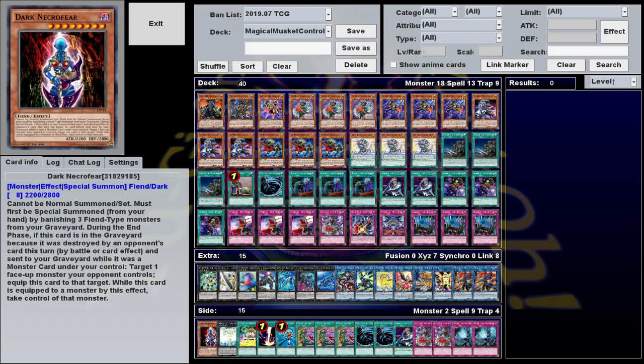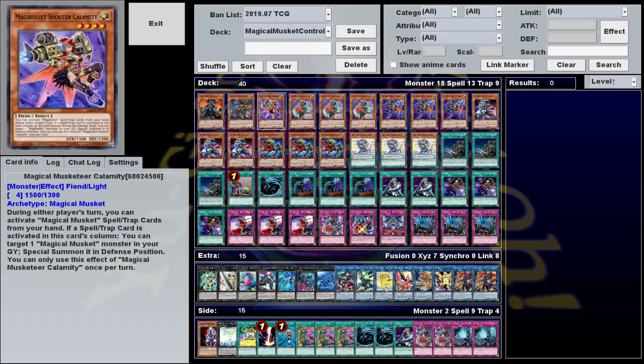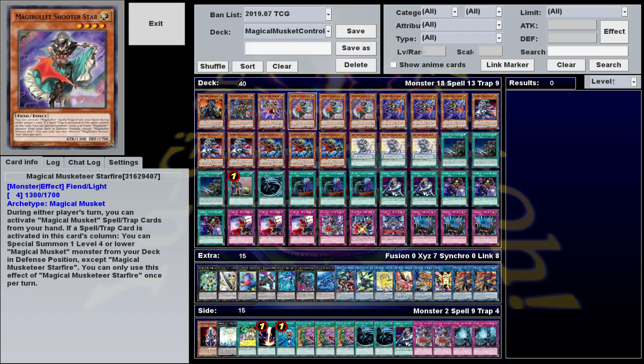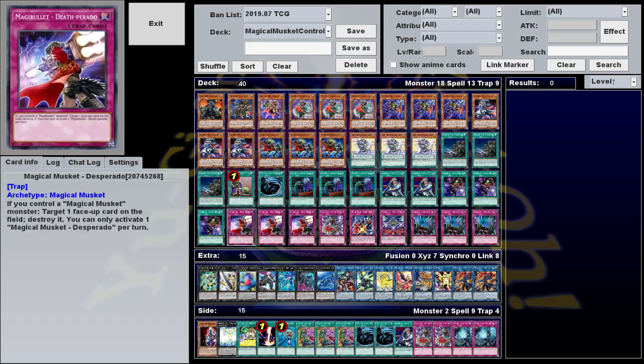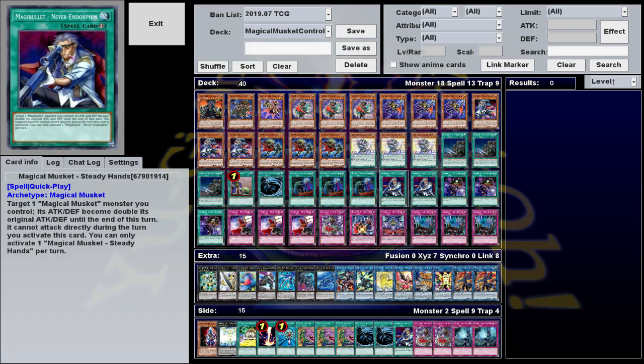The side deck I'll go over in a bit. So for the most part, this is a fairly standard Magical Musket Deck. If you're unfamiliar with how they work, it's pretty simple. You have your Musketeers, which are your monsters, and you have your Bullets, which are your Spell Traps. You can only use a Bullet if you have a Musketeer on the field to shoot it, but you can activate them from your hand during either player's turn. The Bullets themselves are all hard once per turns, with fairly simple but effective effects.